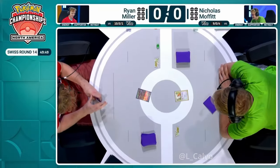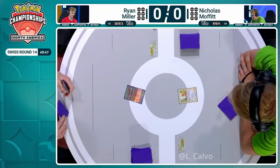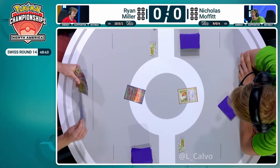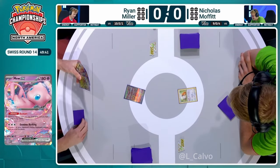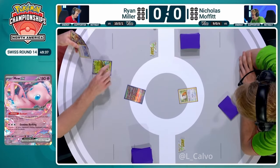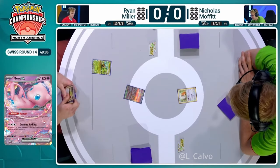Hands have been shaken, and it looks like Ryan Miller is going to be starting us off here. Mew EX in the active — very good Pokémon because you get a little bit of extra cheeky draw, and of course free retreat, so it works as an excellent pivot. And we get the Teal Mask Ogerpon straight down.